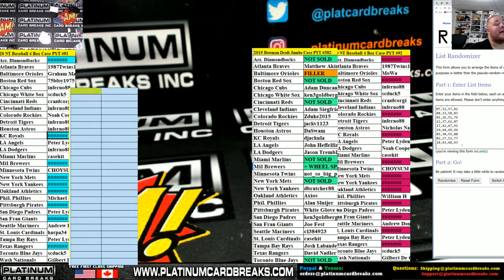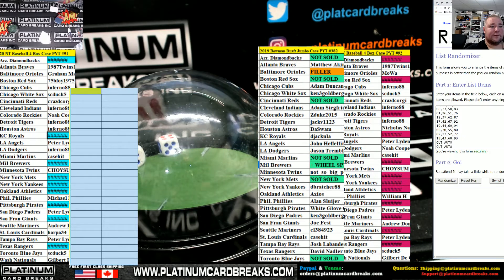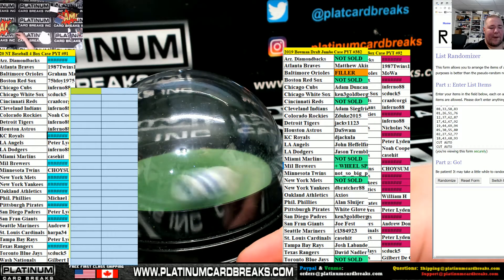What up everybody, we got 2020 NT number 91, fellas, 1 to 25 getting NT. Crazy, then you're in a full box of Sterling as well, and two spots get a cut auto. It's a cut auto box, all right. Little G's gonna roll the dice, here he goes, let's go baby. Roll the dice, come on man, thank you Patty.